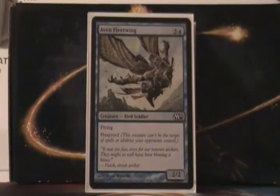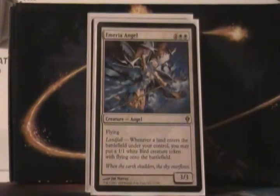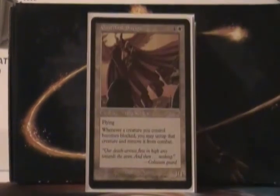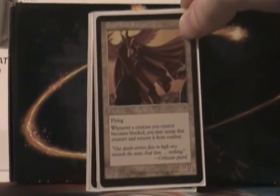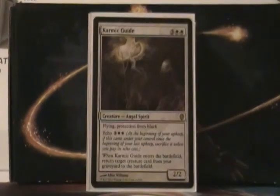Avon Fleetwing is a 4 mana, 2/2 Hexproof — that Hexproof is cool, and it's on a bird. I don't think it's on really any other bird. Amiri Angel is a 4 mana, 3/3 Flying with Landfall — when a land enters, put a 1/1 bird into play. Thieving Magpie is a 4 mana, 1/3 Flying — when it deals damage to an opponent, you draw a card. Ghost Cloak Savior is a 5 mana, 3/4 Flying. When a creature you control becomes blocked, you can untap it and remove it from combat. So you can make mistakes in combat and then just have it not happen.